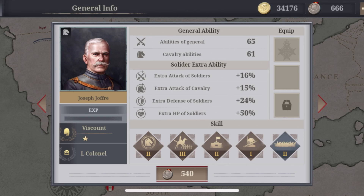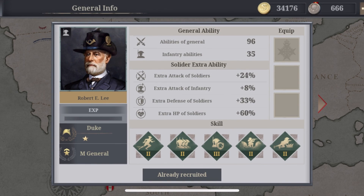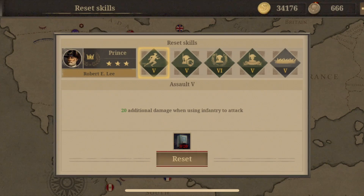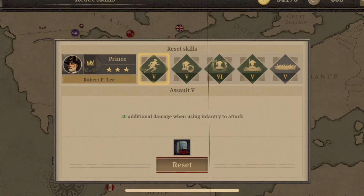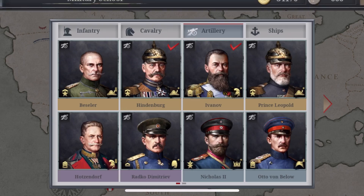At rank 9 we have Prince Leopold. He starts off with overall 33 starting damage, which is impressive, especially since he has a lot more extra attack for soldiers. But again, only Prince — that's a big minus. He's also quite costly. His starting skills include two very good artillery skills, one okay, one mediocre. You still have some upgrading to do. As a reminder, you can change skills by clicking the reset button to use books and reset a skill.